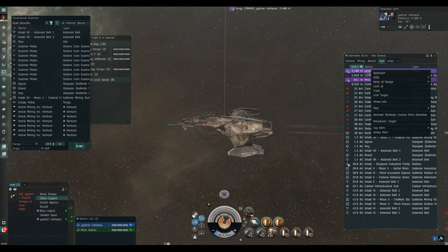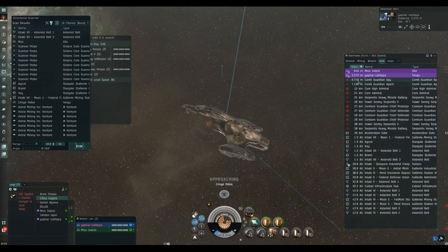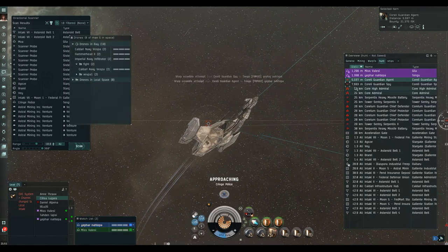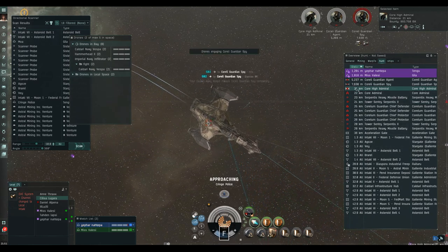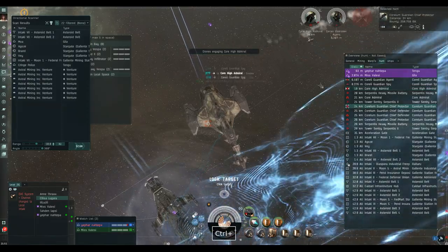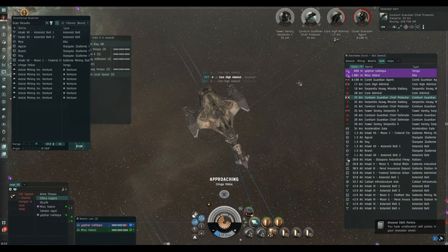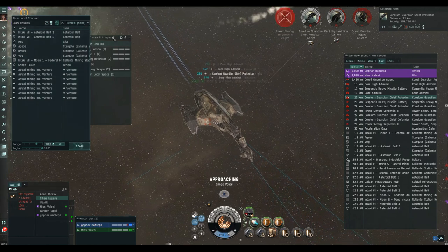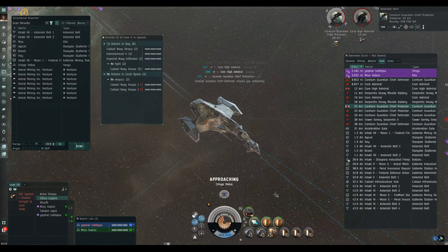As we arrive on grid we want to get navigation sorted, get the afterburner on, and start locking up the frigates — they're the priority target. I did my drone housekeeping before coming out to the site. Gila drones are mighty and we've got a nice range. We are a perfect complement to the Tengu — the Tengu is the big fish, we are the escorts. If it comes to the crunch we're probably the expendables, and that's okay.